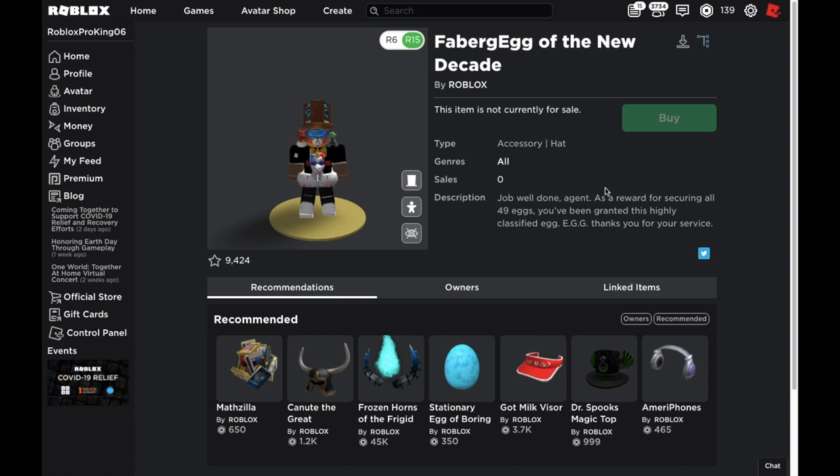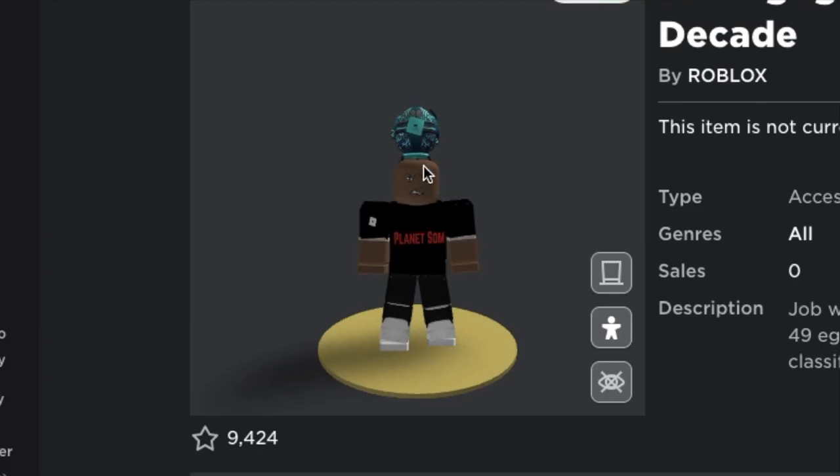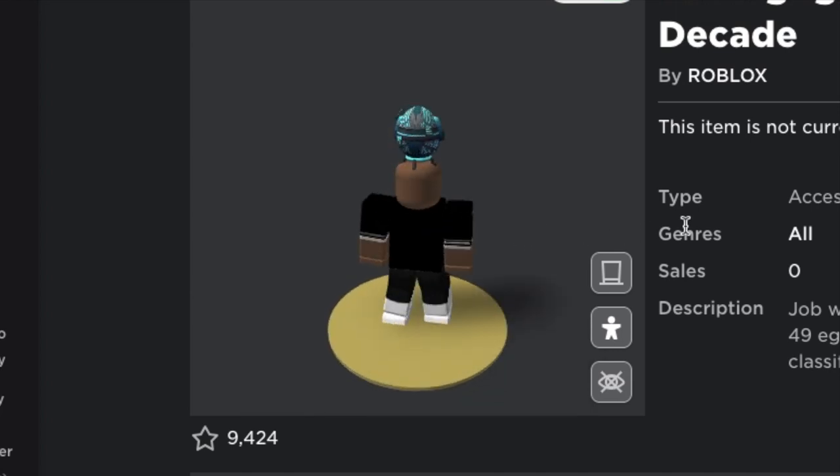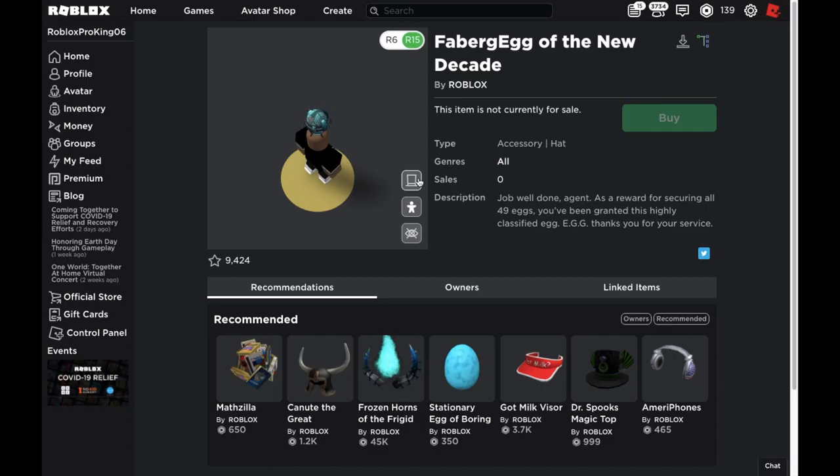Unlike all the other eggs, this one actually just goes on top of your head. As you can see, it's on top of my head — it doesn't go on your body like the others. I think it actually looks really good on my avatar because it fits perfectly on the crown thing I'm wearing.